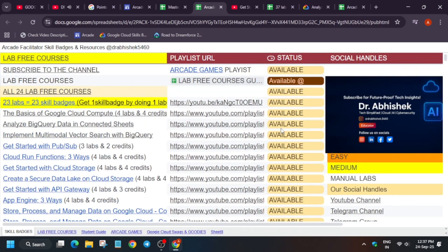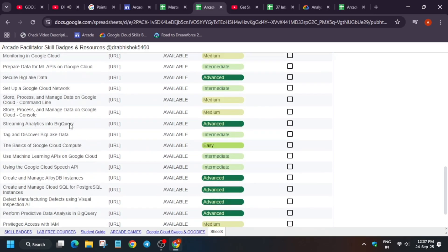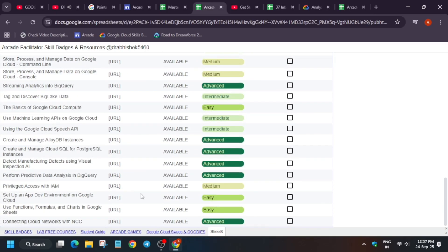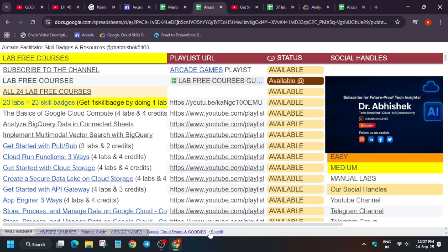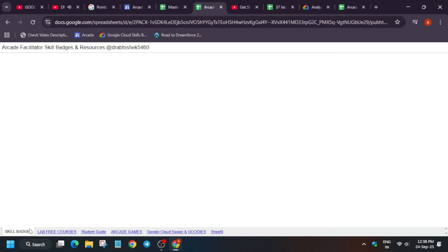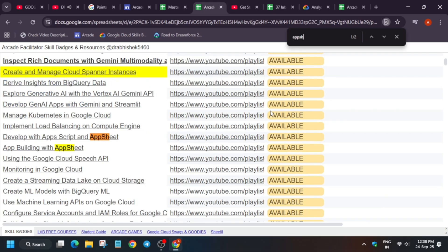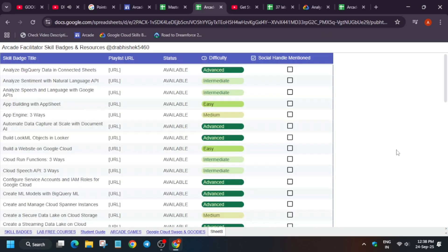Many of you were asking for a separate list of 52 skill badges that would be easier to follow, since in the main sheet there are multiple entries and there's a chance you may face some bugs. So here on sheet number 8, click on it — all 52 labs are available. If you want more, you can move to the skill badge page and complete additional ones depending on your target. All solutions are available here. You can use Ctrl+F to search — for example, type 'AppSheet' and you can see two badges available. Next to each is a solution video you can navigate to.